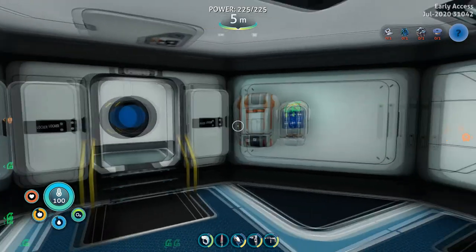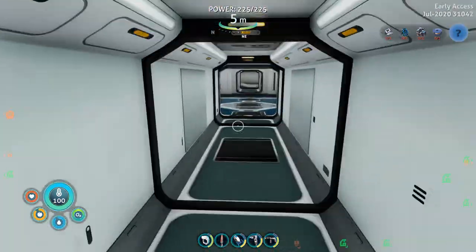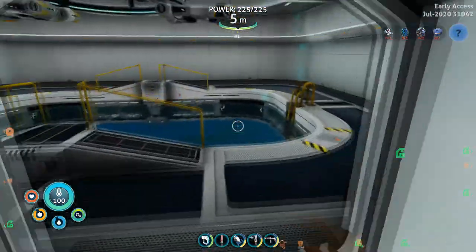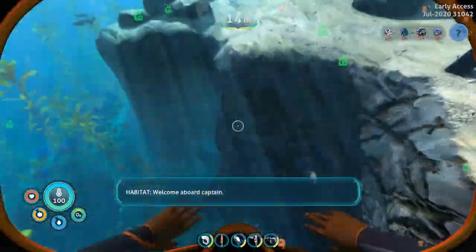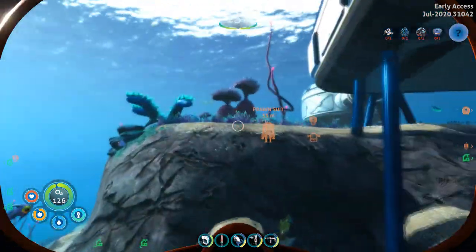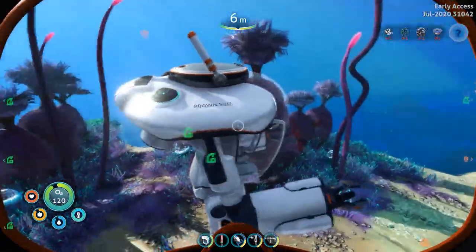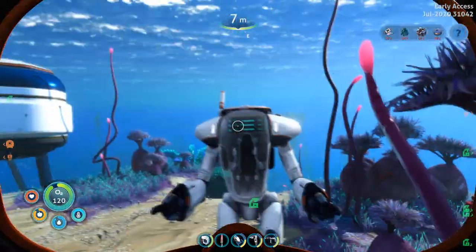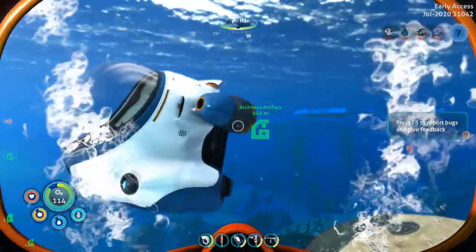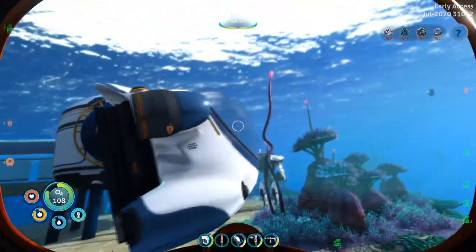Hello everyone, I am the Fudge 3004, welcome back to Subnautica: Below Zero. Last time we got our prawn suit made — it's actually outside the bay, not in the bay. We also put in the jump jet upgrade. Now we need to go out and use it, but we also need a lot of stuff to make the drill arms — we need a lot more diamond.